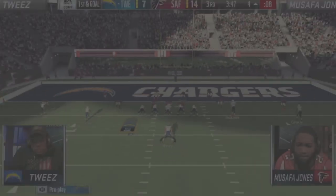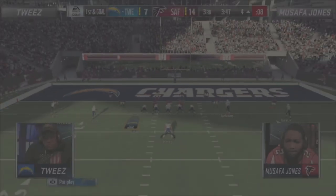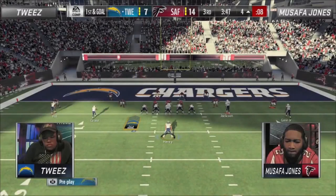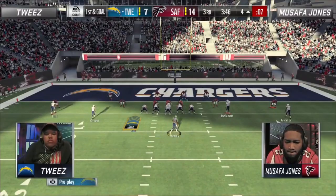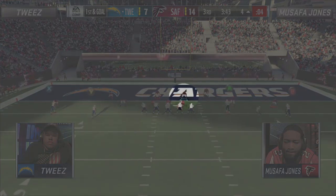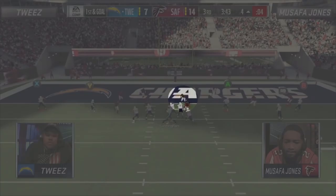The final example is from Tweez's matchup against Safa, where he utilized a rarely seen play out of the ever popular west coast playbook — the QB draw from single back doubles wide open. This turns into a pure numbers game, and in this situation Safa's in-depth knowledge of the west coast playbook might have actually hurt him. The main thing about this play is that the halfback automatically motions out of the backfield pre-snap, tipping off what play could be coming. At the snap, it seems like Safa recognizes what is coming and immediately crashes to the middle of the field with his user defender.